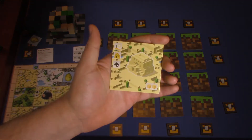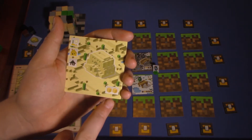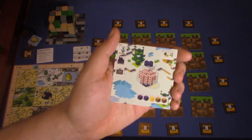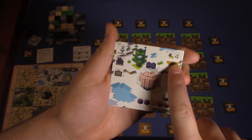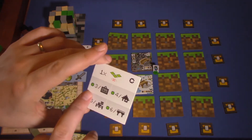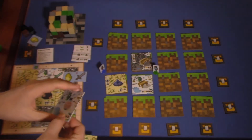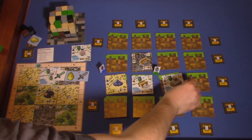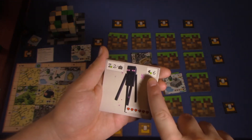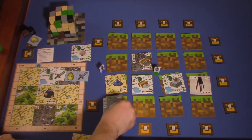There's a lot of different structure variety. Some are very easy to build — like two sand resources, very cheap, no immediate points but easy to get. Others take a heap of resources but give four immediate points. Some monsters give you bonuses for certain types of terrain at the end of the game. There's an Enderman — the hardest monster, six health — worth six immediate points and gives bonus points for every decoration you have at the end.